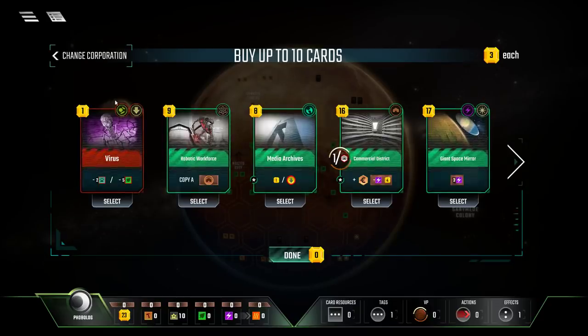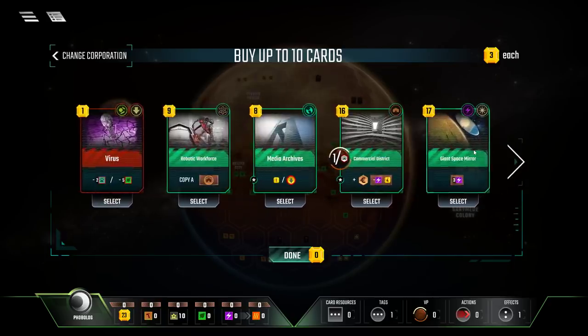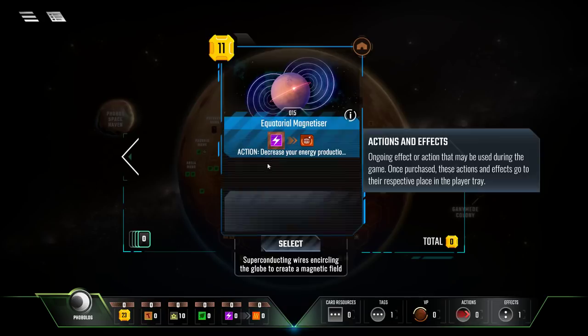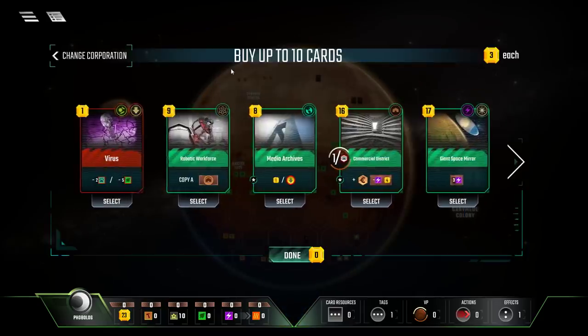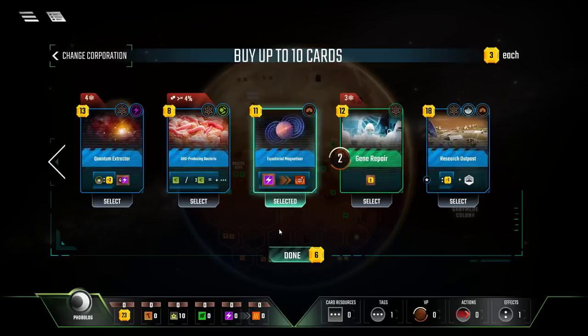Now we get our opportunity to buy up to 10 cards. In the physical world, you receive these 10 cards at the same time as the two corporation cards, meaning you can still go back and change your corporation. Looking at the space cards — identified by a star logo — out of our starting 10 cards we have only one space card. That's the only one we can apply our Phobolog discount to. The equatorial magnetizer lets us convert energy production into terraforming credentials, which is interesting.